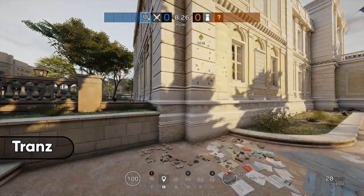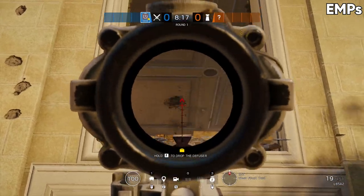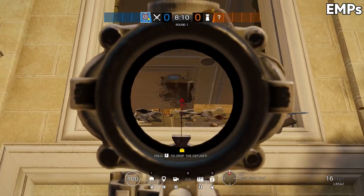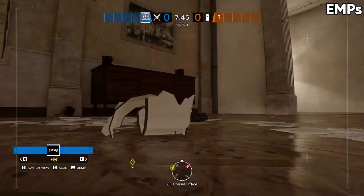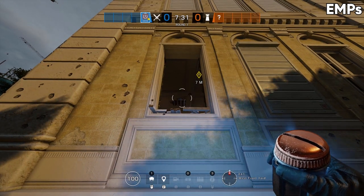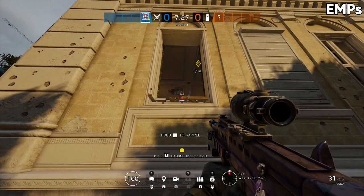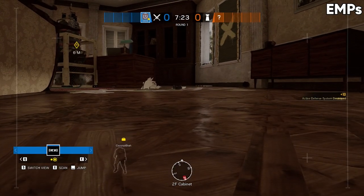Up next is the clever way that you can trickshot any throwable object. The first one is with Thatcher's EMPs, where you can break one layer of flooring and take out objects on the floor above. This is amazing because you can't cook EMP grenades like regular grenades, so if the floor type is breakable and has two layers, you can take out any electronic devices above and confuse defenders while they watch their gadgets break.